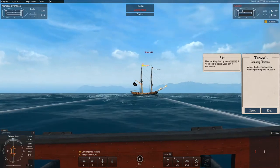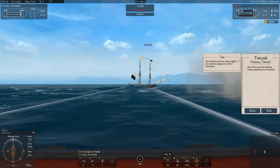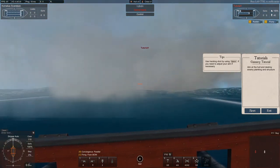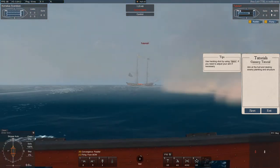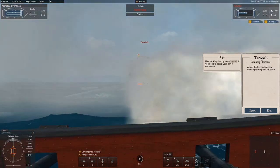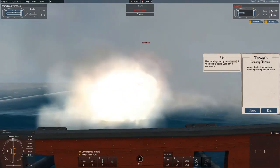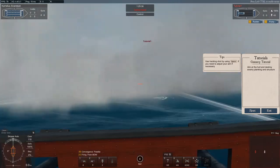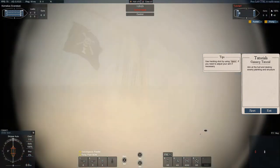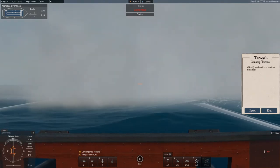Now aim at the hull and destroy the enemy planking and structure — basically it wants us to sink the ship. If needed, use a tracking shot to adjust your aim. Repeatedly hitting the ship will do it. There we go — the enemy ship is destroyed and sunk.